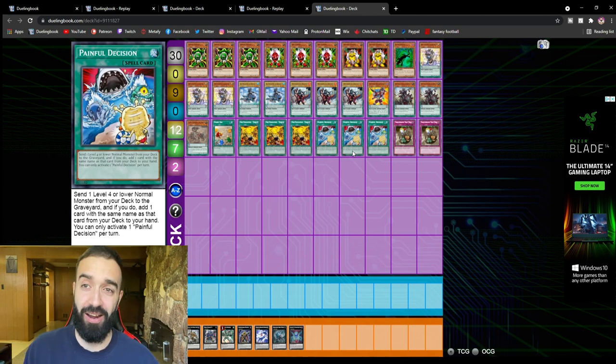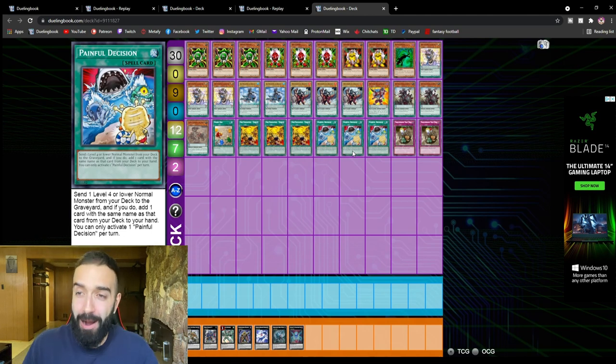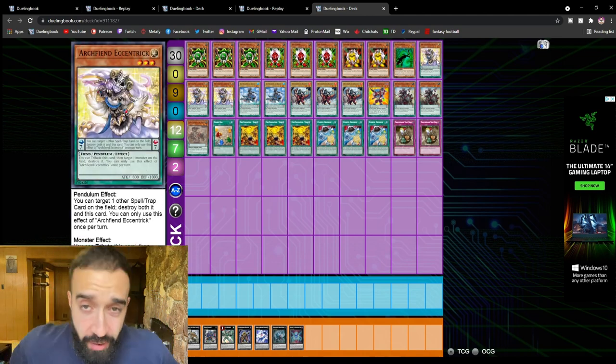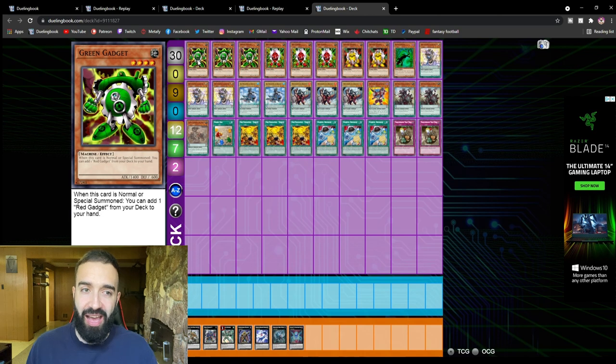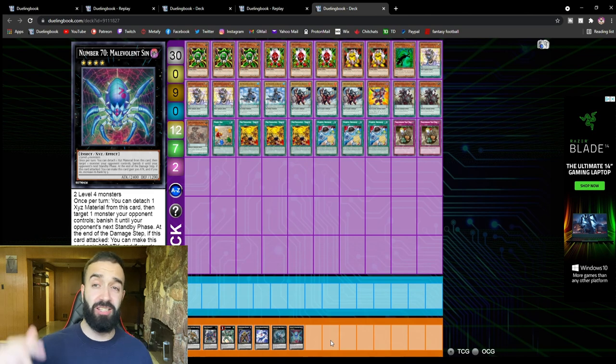Don't spend your money on Sky Iris and Odd-Eyes — I wasted literally one thousand dollars today. I do recommend getting Aether and Eccentric — Aether is an insane pendulum card and will be incredible when more support comes out. But as of right now, Aether conflicts with the level 4 gadget strategy. Two gadgets equal two XYZ monsters — any gadget you have essentially equals any XYZ monster you want — and it carries over value for the following turn. It's absolutely broken.